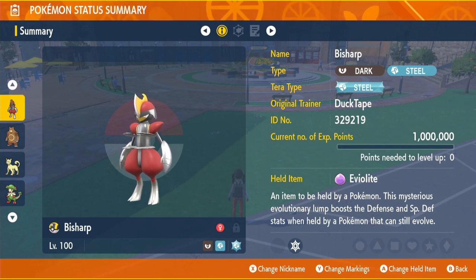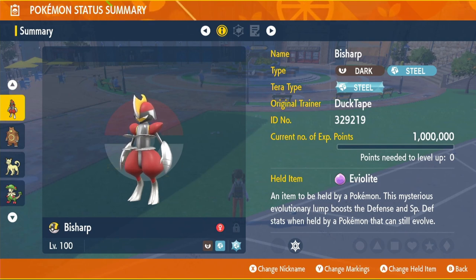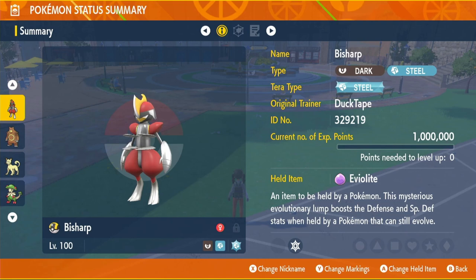The item we're going to be using is the Eviolite. This item is going to be the main reason why Bisharp could potentially be better than Kingambit in raids. What this item does is, if the Pokémon can still evolve, it increases its Defense and Special Defense by 50%.